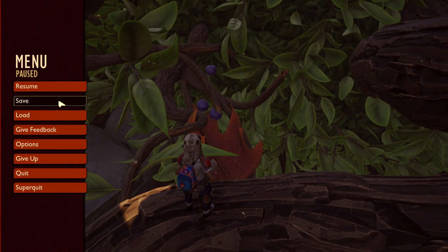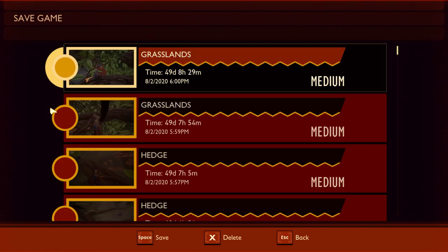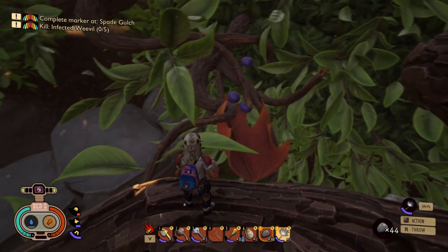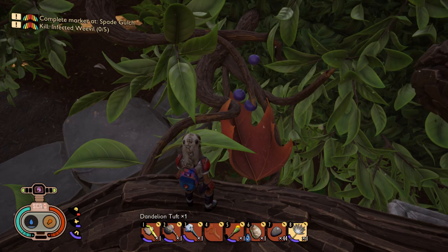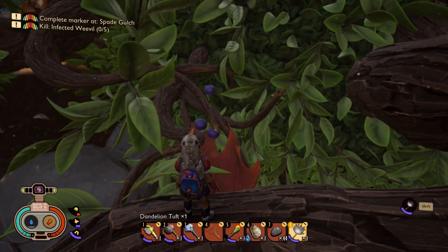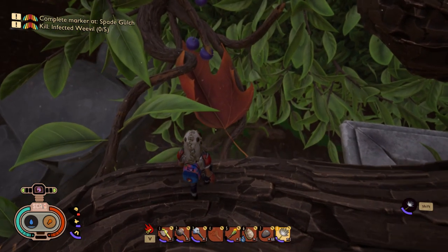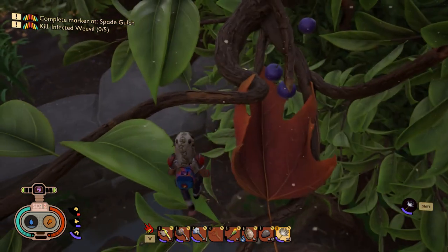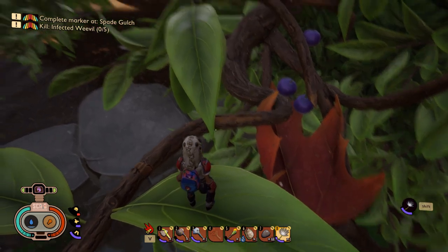I'm saving the game just in case I fall down again — it happened to me once and this section is a bit tricky. But I brought the glider with me so it wasn't hard at all. You'll see in a moment — I just switch to it and when I jump and press Shift I glide across. It wasn't exactly the plan, but what's important is that I got there.